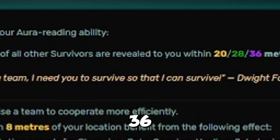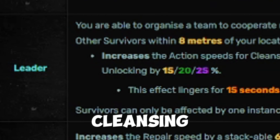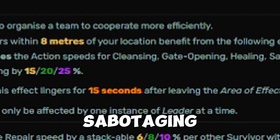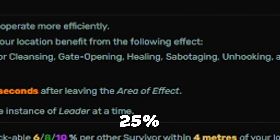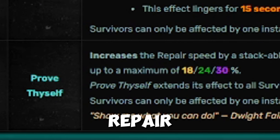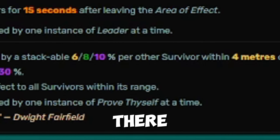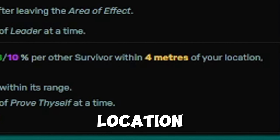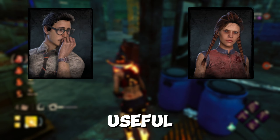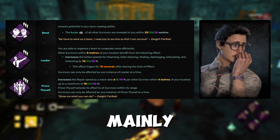Moving on to Dwight — his three teachable perks consist of Bond, Leader, and Prove Thyself. Bond allows you to see all your Survivor teammates within a 36-meter radius. Leader increases action speed for cleansing, opening gates, healing, unhooking, sabotaging, and unlocking chests or gates by 25%. Prove Thyself increases repair speed by 10% depending on how many Survivors are within 4 meters of your location.